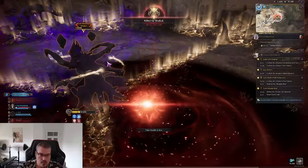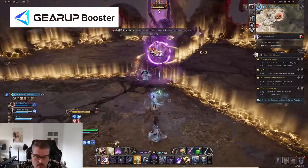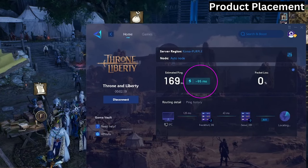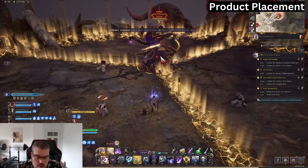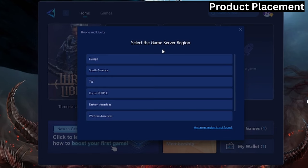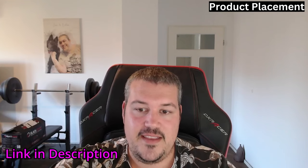Before we jump into the boss mechanics, let me show you what I've lately started using to improve my ping on the Korean servers. I went from high ping to much lower ping — by basically pressing one button. With Gear Booster I was able to reduce my ping by almost 95 milliseconds. This makes a huge difference in being able to dodge and block dungeon boss attacks. I'm not losing packets anymore and my ping is stable and stopped spiking. Gear Booster is safe to use to connect to the Korean servers if you can't wait until September 17th when the global release hits. Follow the link in the description and sign up for a three-day free trial.